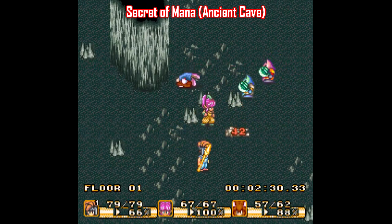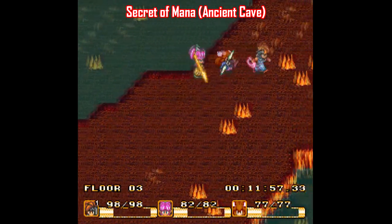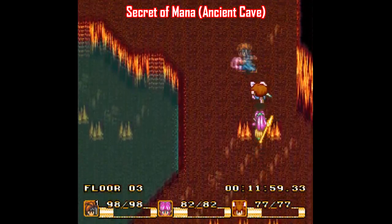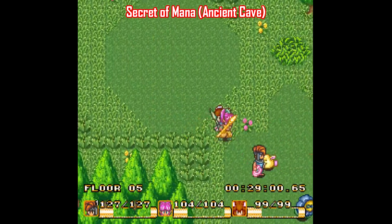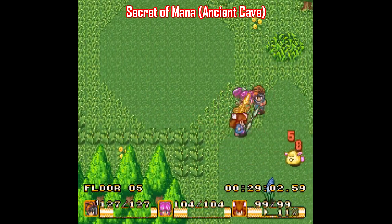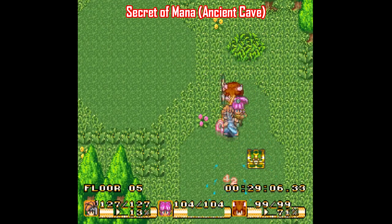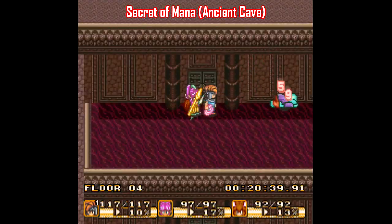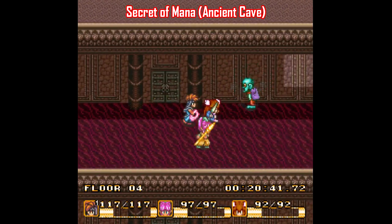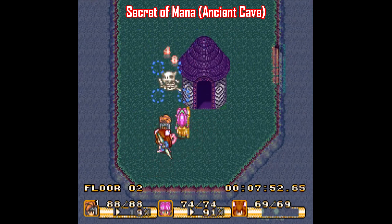Secret of Mana has a really cool randomizer hack called Ancient Cave that takes their traditional Secret of Mana combat, for better or for worse, and puts it in the structure of the Ancient Cave dungeon in Lufia 2, meaning all the dungeons are randomly created and laid out in a tower structure. You just have to find the exit of each floor to move on. Enemies start out easy but get tougher the further you progress, and it has all the usual Secret of Mana knickknacks like weapon orbs and Watts the Blacksmith, but you have no idea where and when he'll show up.